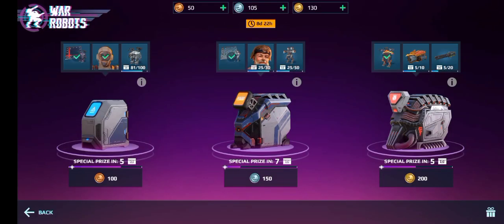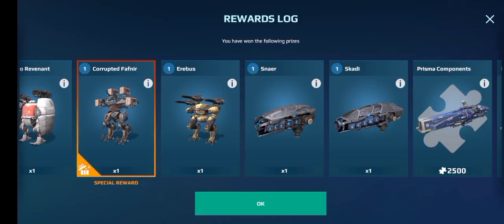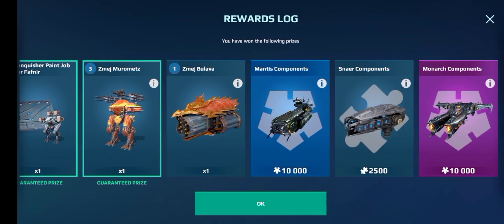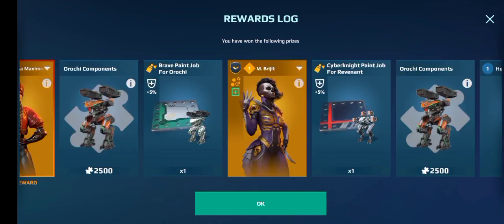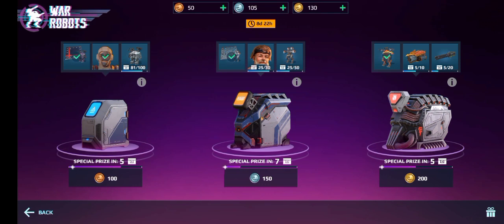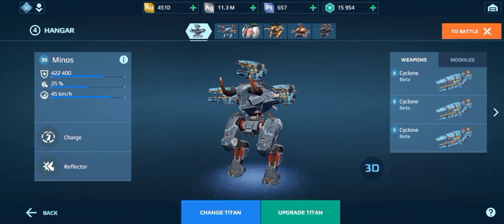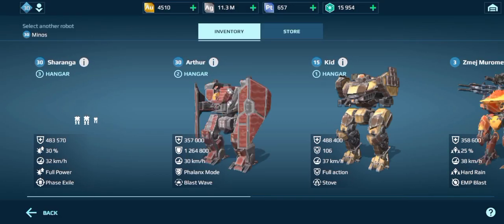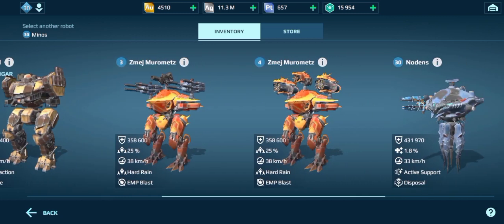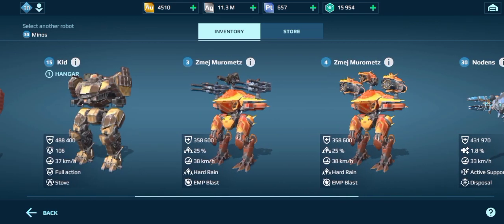Man, that was a good opening. We got the Corrupted Fafnir — look at that. We got two Erebuses as well, a Skady, and then just some components. We didn't get any tokens but I don't really care. We got some gold, and yeah, that was just brilliant.